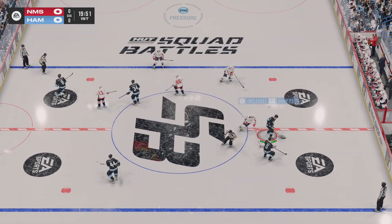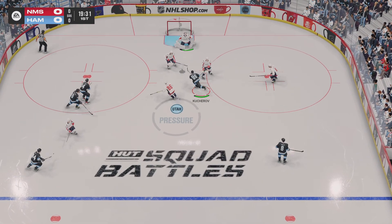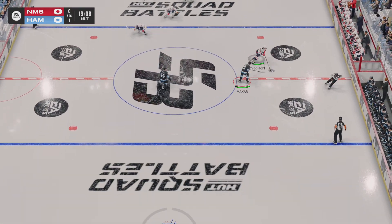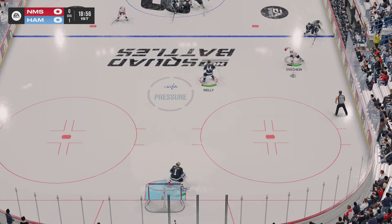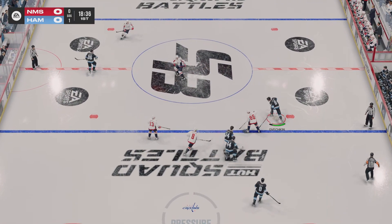And they've got this first period started here. With possession along the wall, can't connect as it goes off a stick. Big time stop there. These are the saves when you know that your goaltender is dialed in. The ability to get to the top of the crease and be square to the shooter — that's a great save.